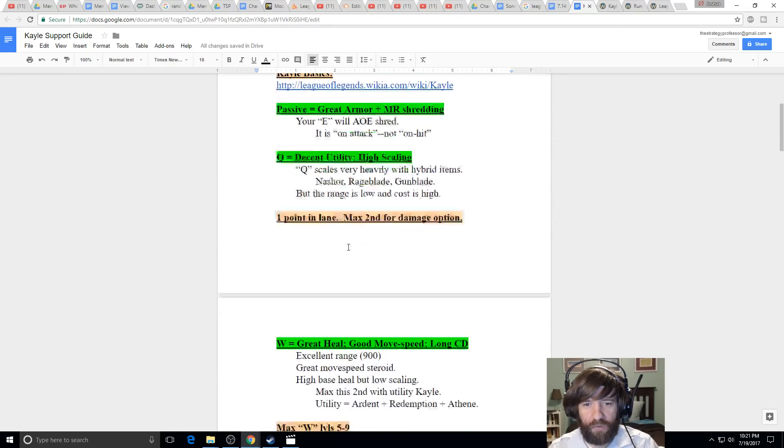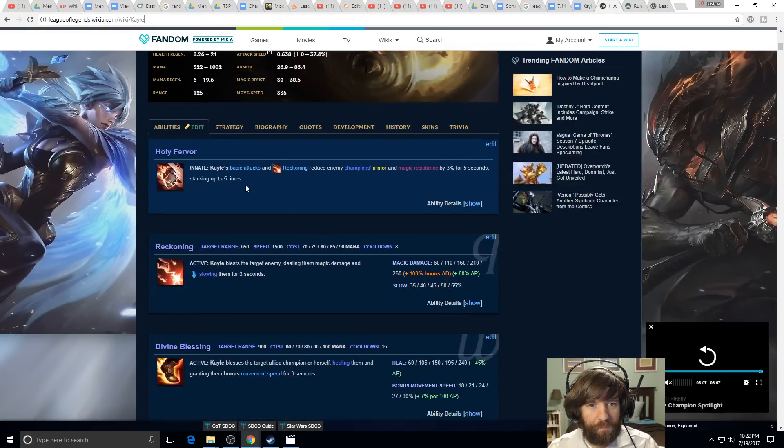Let's go through her abilities quickly. Her passive: basic attacks and Reckoning reduce armor and magic resist of champions by 3% for 5 seconds, stacking up to 5 times. This means you can get up to 15% armor and magic resistance shred, which is quite powerful. Even on squishy targets with 50 armor, knocking off 7.5 to 15 is a lot — it's pretty close to dealing 15% more damage to them for your AD or AP carry.